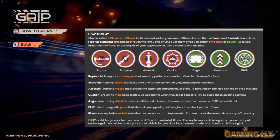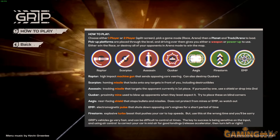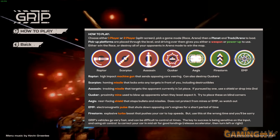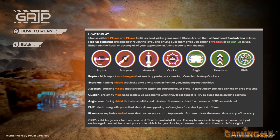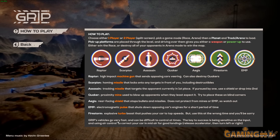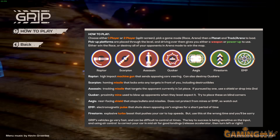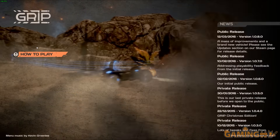The how-to-play section lists upcoming weapons: EMP coming soon, the Quaker mine, the Aegis, the Firestorm. Grip is described as very heavy with high control. Weapons and power-ups look great — I really hope they add more because they're quite fun to have.